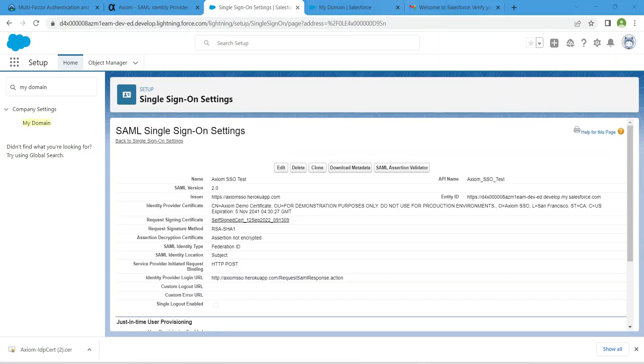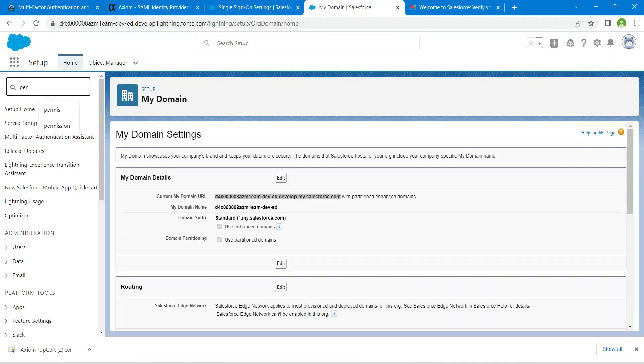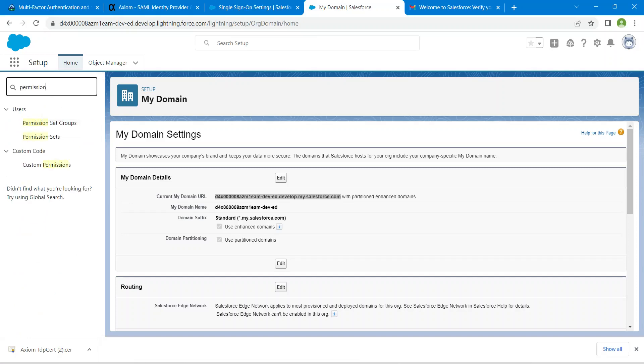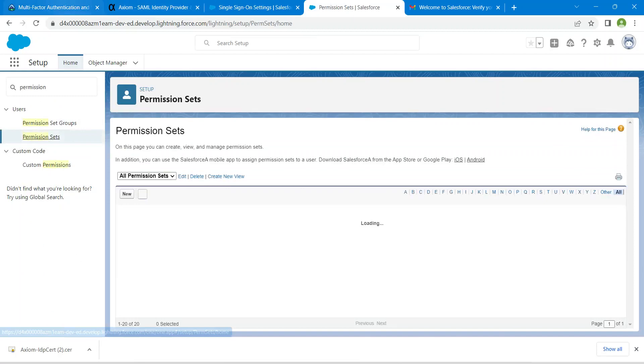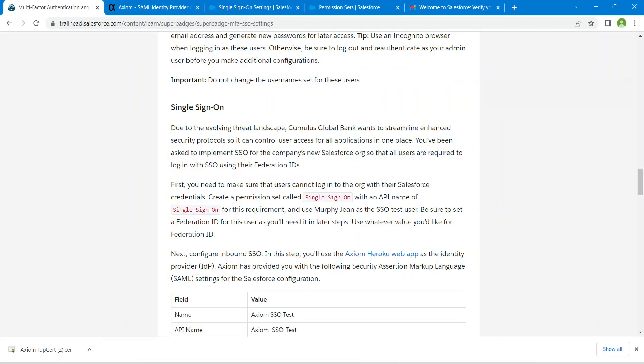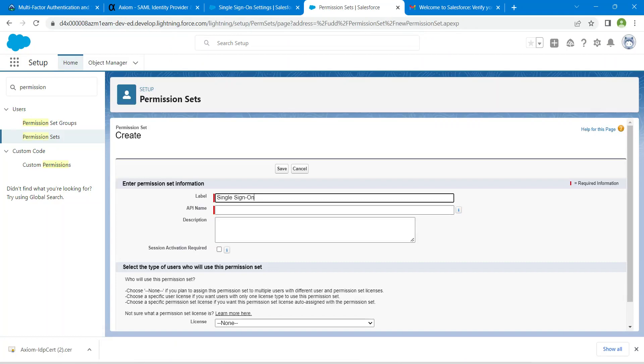Now we are going to create and set a permission. Search for Permission Sets, click on Permission Sets, then go back to our challenge and copy the permission set name. Click on New, paste the name here, and click Save.